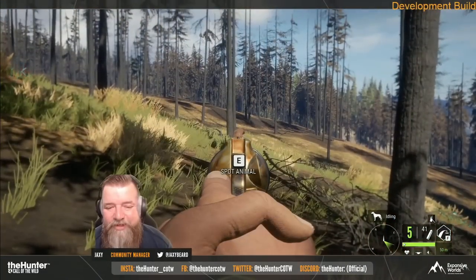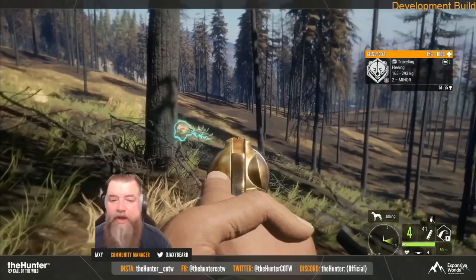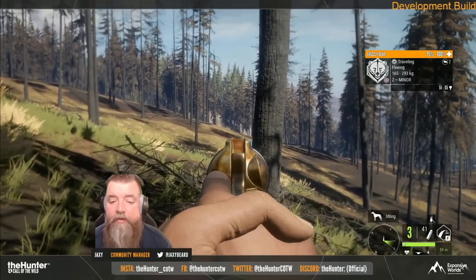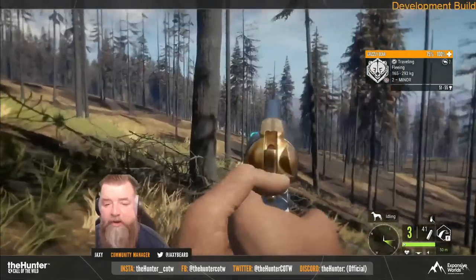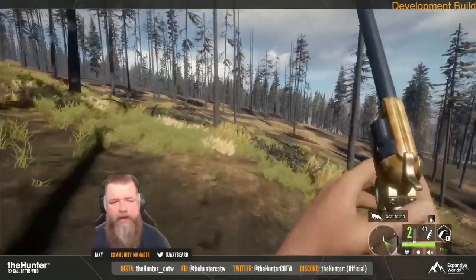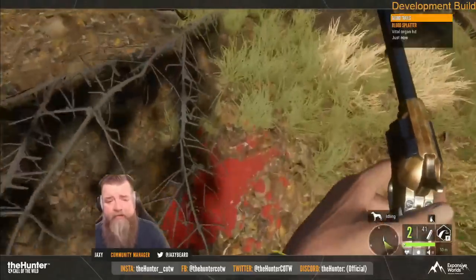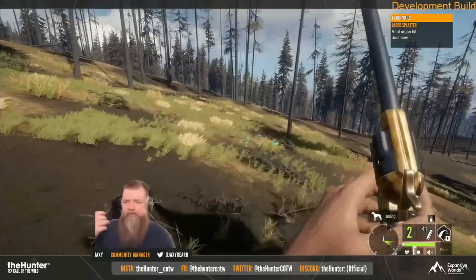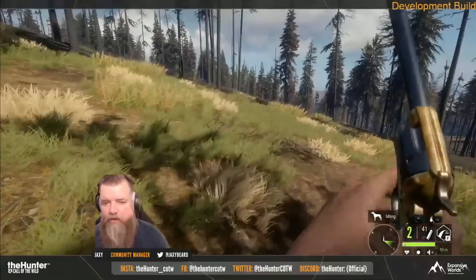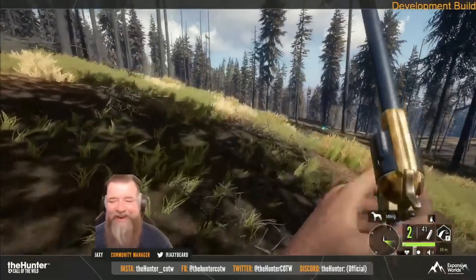This is a decent update — it's not going to be the greatest weapon pack ever released, but it's going to give people that enjoy handguns a lot of extra stuff to use. Before we end the video, let's take a look at the 45 Colt in action. The shot went right into the side under the crease — not exactly on target, so follow-up shots were needed. We got a lung hit though, so it put them down.